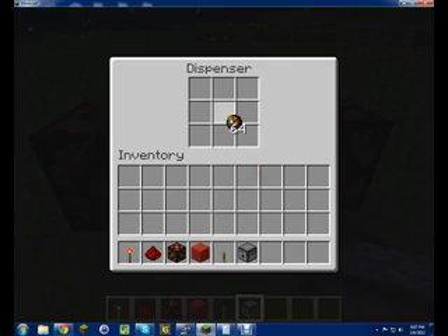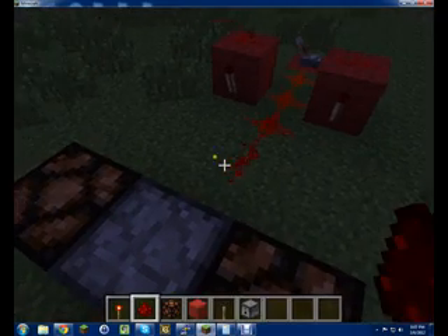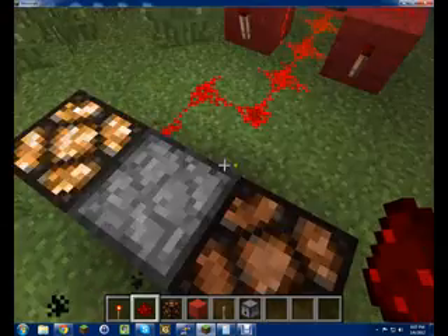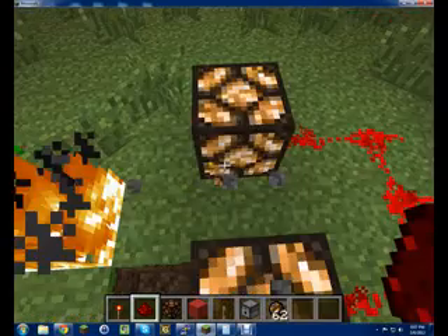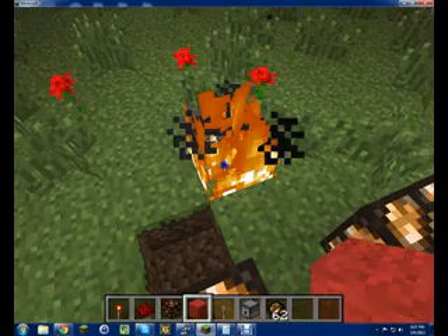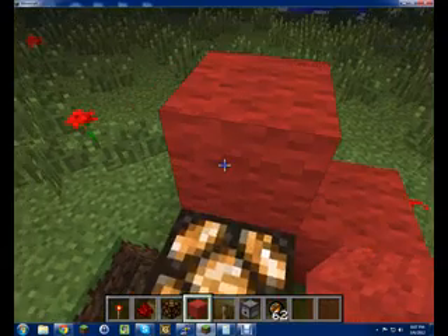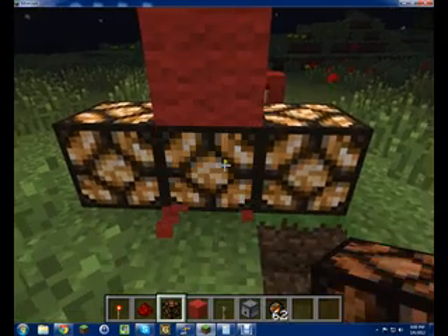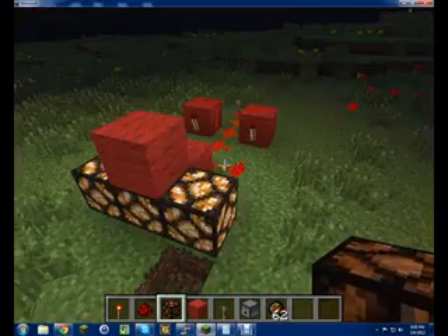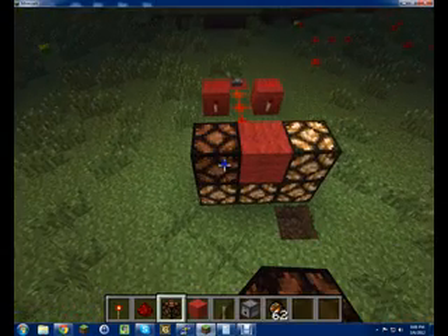I forgot what the redstone lamp is. And then just connect it. You know, I'll just put this one — wow, right shot. And also it travels through it, so that works. And then you can do that.